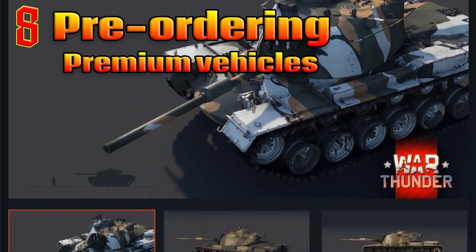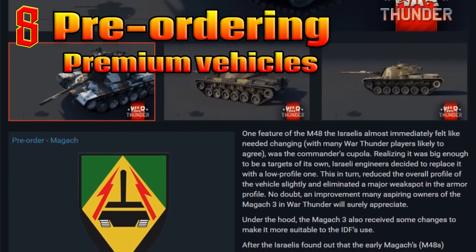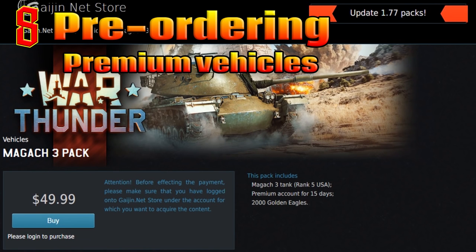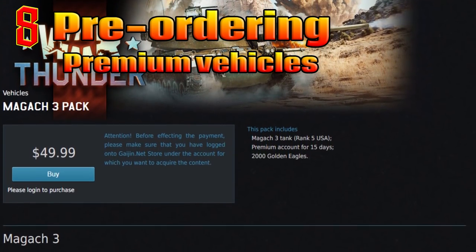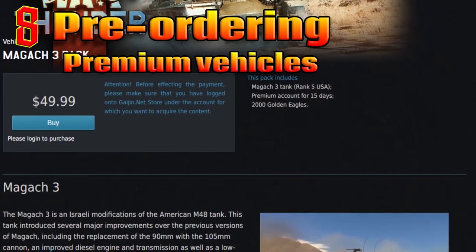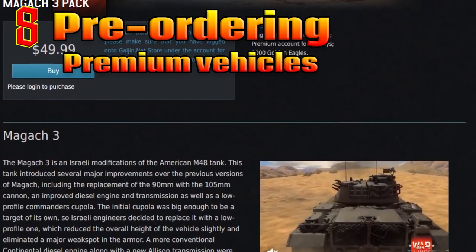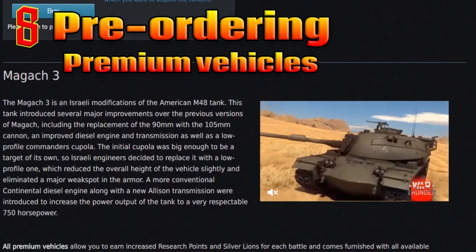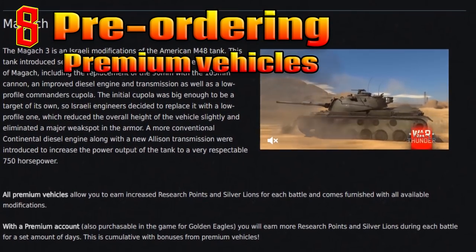A perfect example is the Magach III, a tier 5 premium medium tank which is essentially an Israeli modification of the M48 Patton. The vehicle massively suffers from the L7 105mm gun being totally inaccurate — its APDS couldn't hit the broad side of a barn. Its HESH is nearly useless due to massive nerfs, and the HEAT rounds, while quite effective, cost nearly a thousand credits per shot, meaning firing large volumes can defeat the purpose of the vehicle being a premium. The armor is also subpar and will not stop anything at its tier.